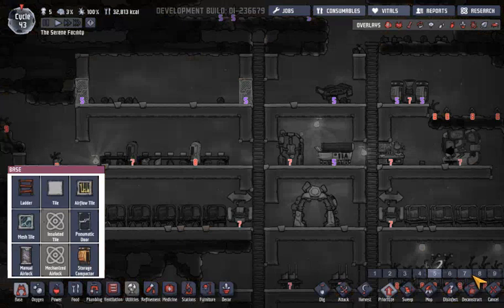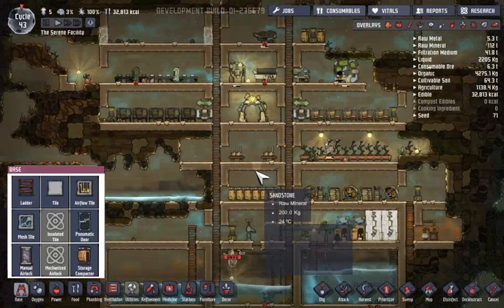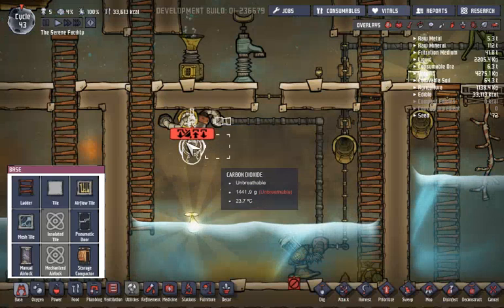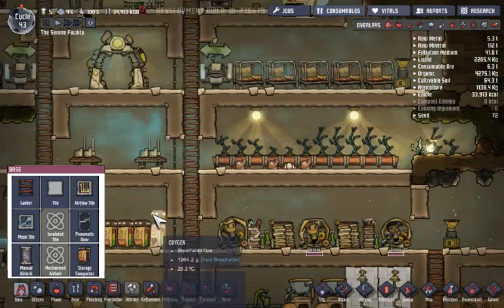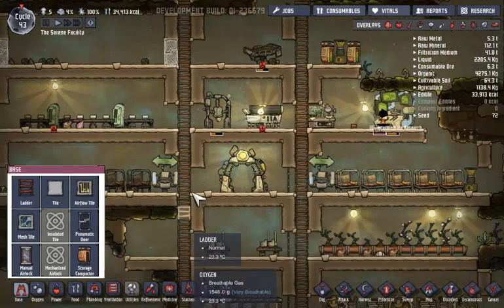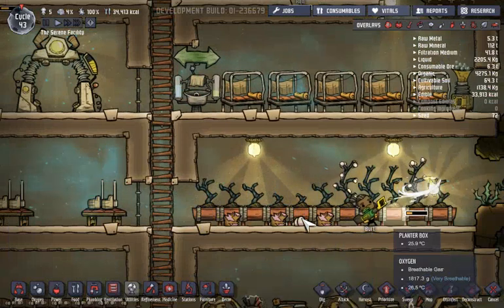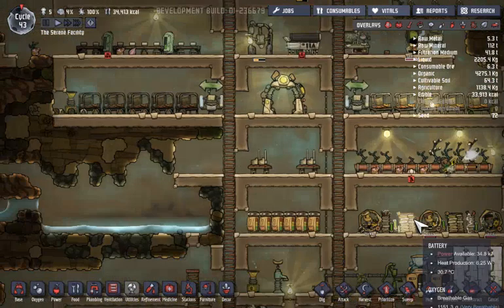For the medbay, I want to actually add some doors. Our next person — we really need someone else joining us. We have a couple of harvests that need doing — all right, that guy's doing it.